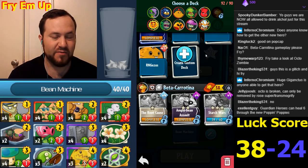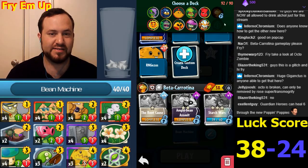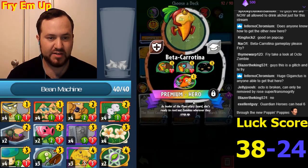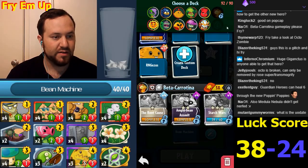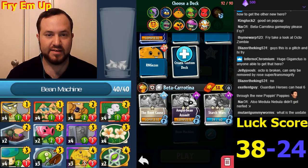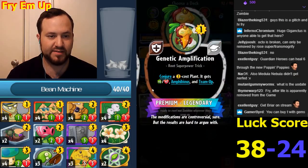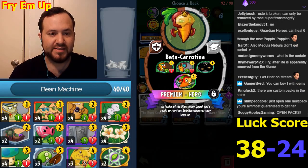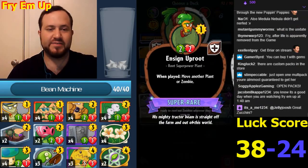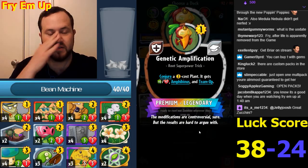It seems like they're making you get them in packs - they want everyone to spend tons of money. Eventually these are going to be available some way without packs; they let you buy all the heroes straight up. So Betta Keratina - replacing Citron. Let's start with her superpower: costs one, Genetic Amplification, it's a root superpower trick. Conjure a two-cost plant.